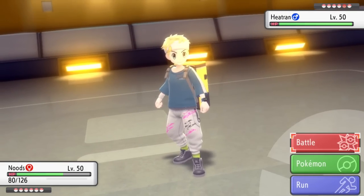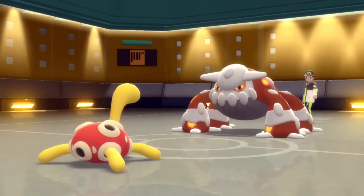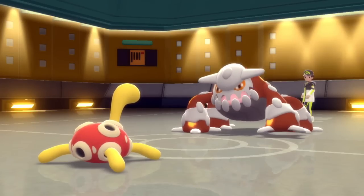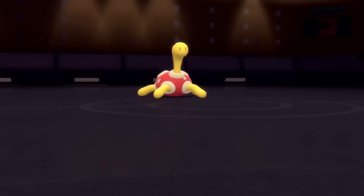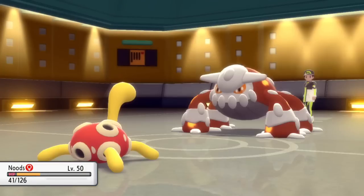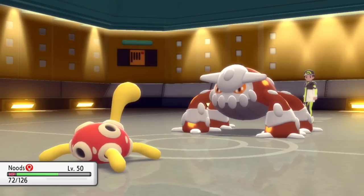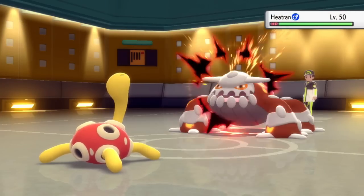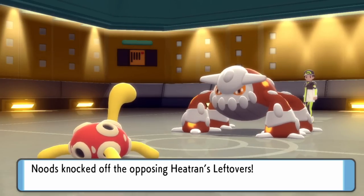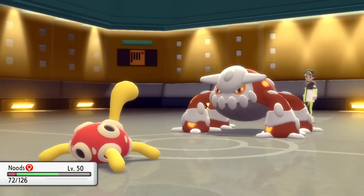I'm thinking I probably shouldn't go for Sticky Web here because looking at their team, not a lot gets affected by it. I actually expect them to set up their own Stealth Rock here, so I decide to stay in and go for a Knock Off just to get a little bit of intel on what this Heatran's about. But it hits me with a Magma Storm — hey, knock it off, man — I hit him with my noodles and get rid of that thing's leftovers.